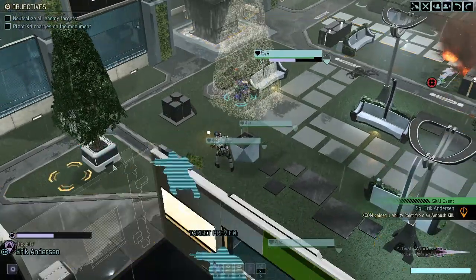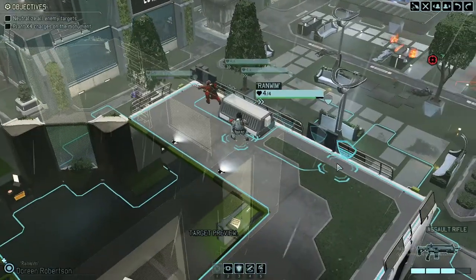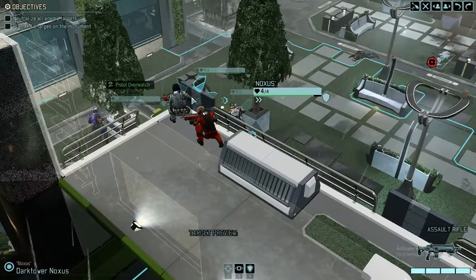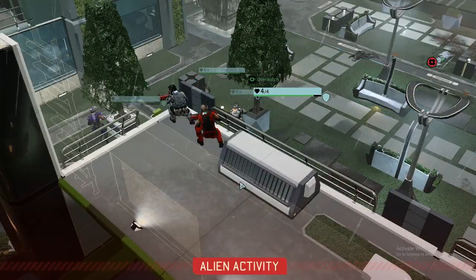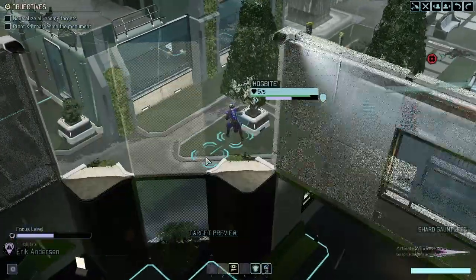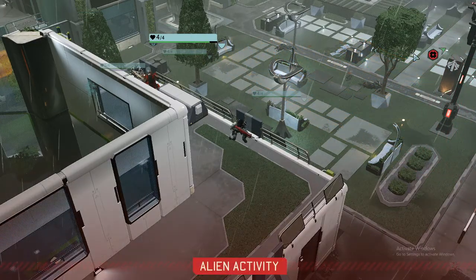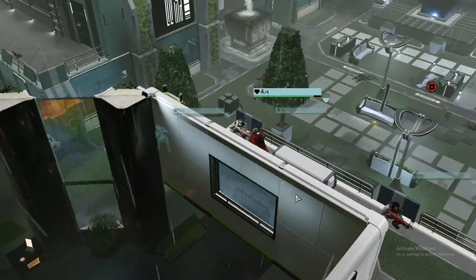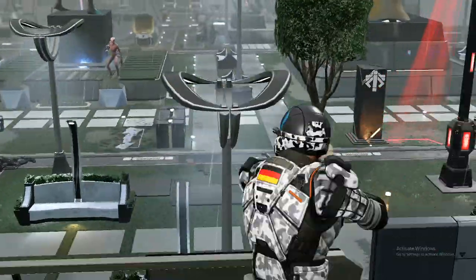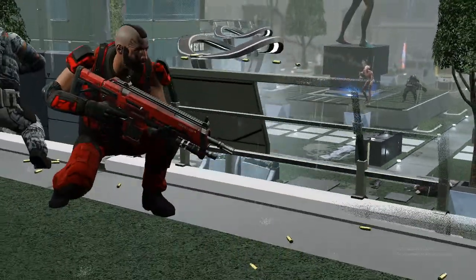In order to not immediately trigger another pack, let's go back. Since we've now lost concealment, we need to be extra careful. The explosion will probably be noticeable to the sectoid pack. Going just a slight bit back, everyone takes an overwatch, and I'll continue doing that a few rounds. Finally the overwatch trap worked.